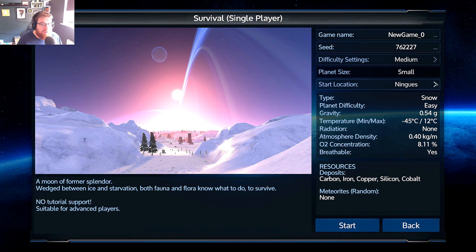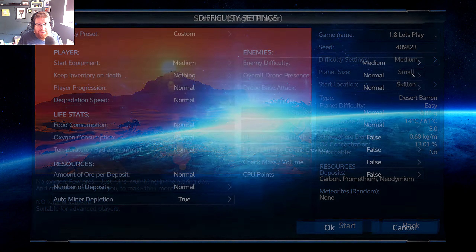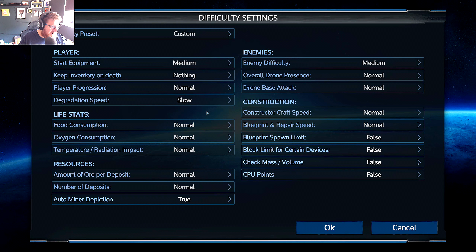We're starting from scratch in the brand new update. For those new to the game, there are four starting locations: Akua, Ninguez, Scillian, and Masperon. Akua has gone through a big transformation with new foliage, but I'd like to experience one of the planets we haven't done in a long time - Scillian, formerly known as Omicron. It has the new robot things floating around as well as new foliage, but much less because it's a desert planet.